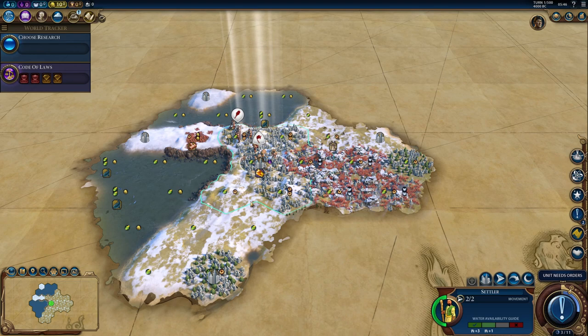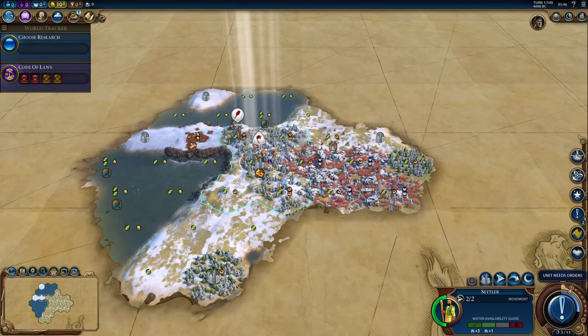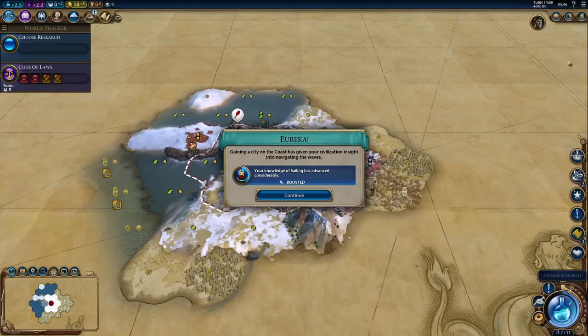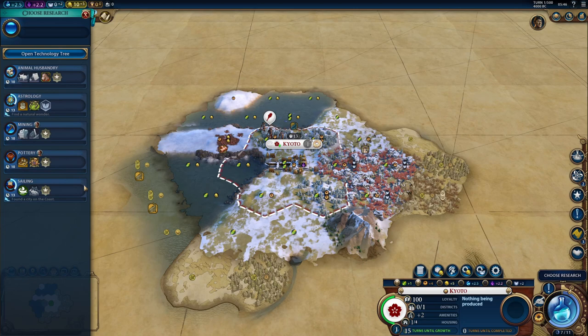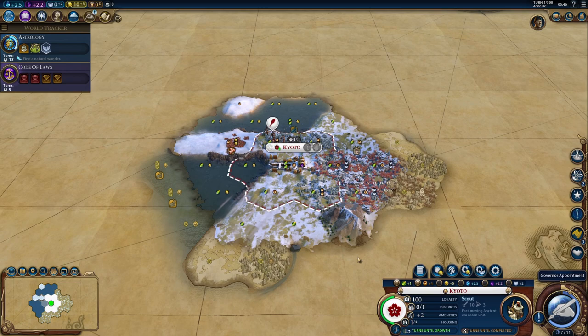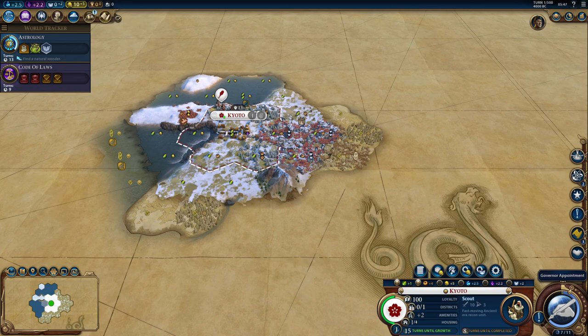So if we want to do that, we should probably settle on spot, which I normally wouldn't, but we need to start accumulating faith ASAP — I don't want to spend time moving. Let's settle right here. We'll get some era score and we'll start working this tile right away. We could also go for Hermetic Order. I should have picked that before settling, but I would have settled right here anyway — we need that faith.